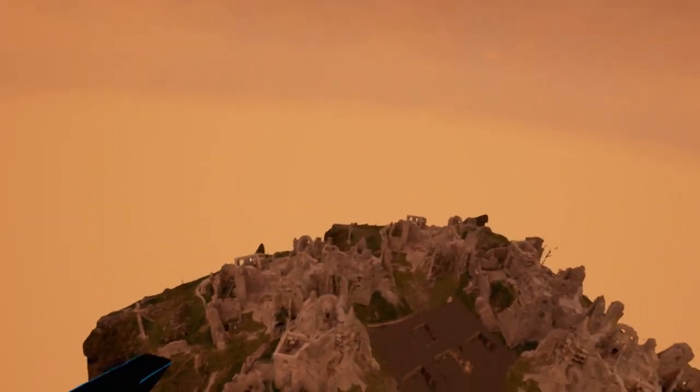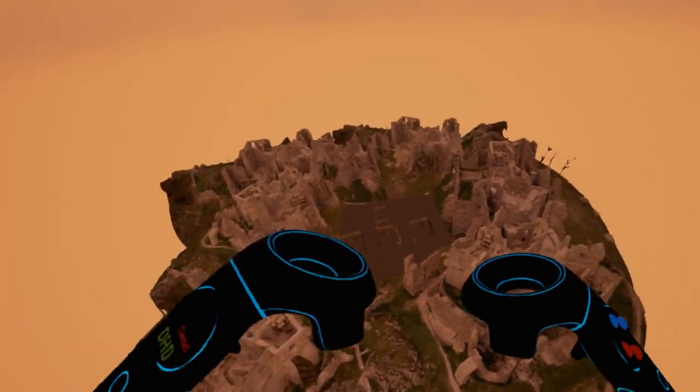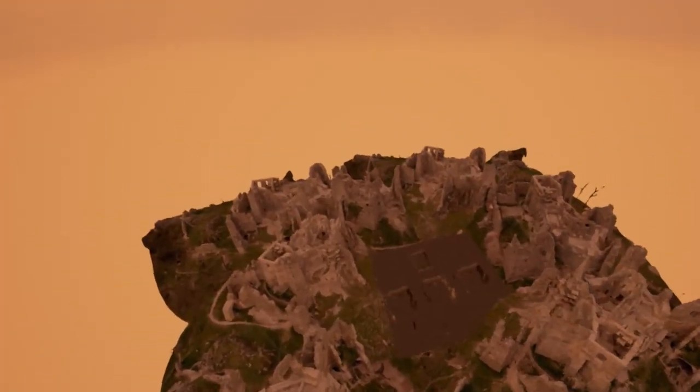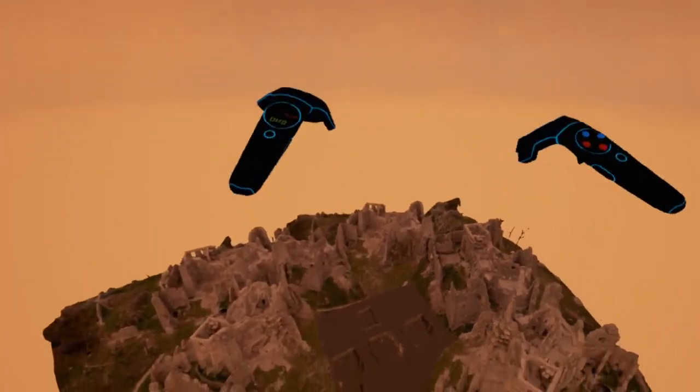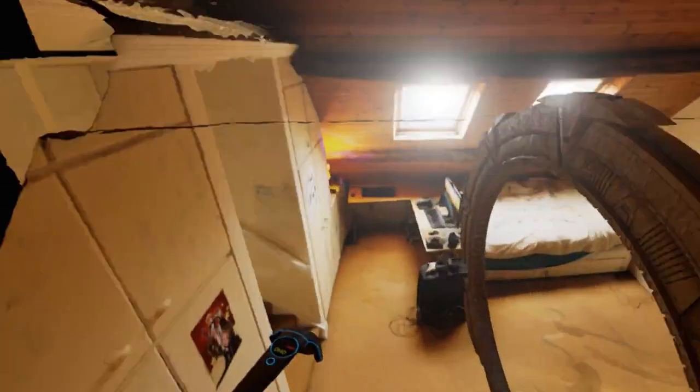Someone needs to do Warhammer tabletop campaigns with photogrammetric castles, because that would be awesome — you can just tile a bunch of these things together. Here stuck between the celestial spheres, floating in nothingness, is my room. Trying to line it up this way is quite hard — it's very imprecise, but it does make you feel like God.